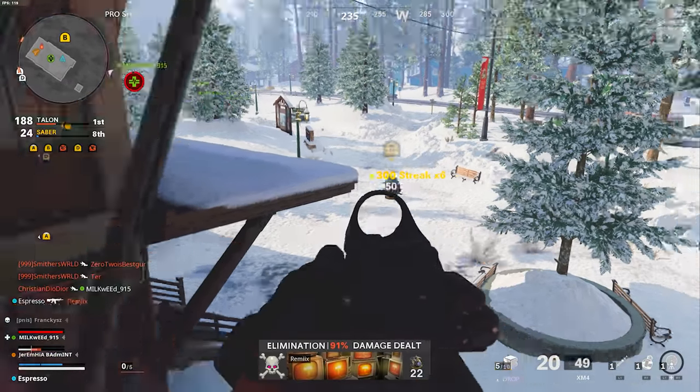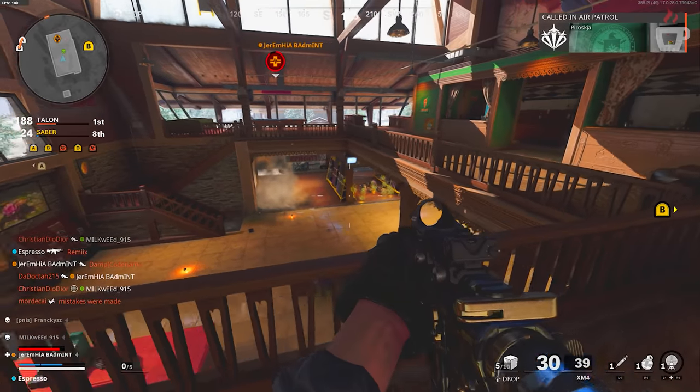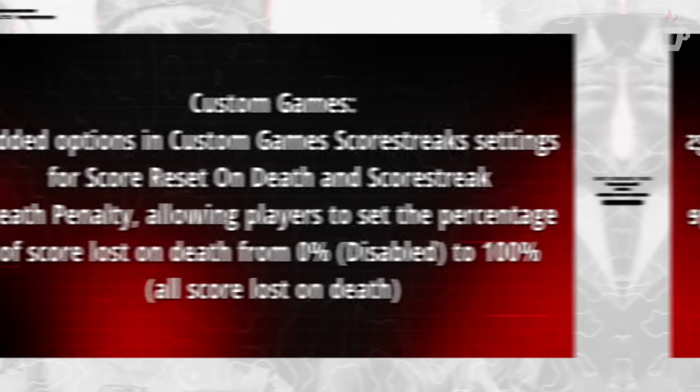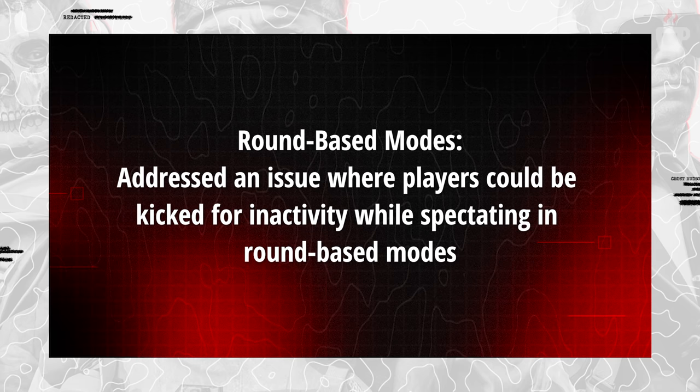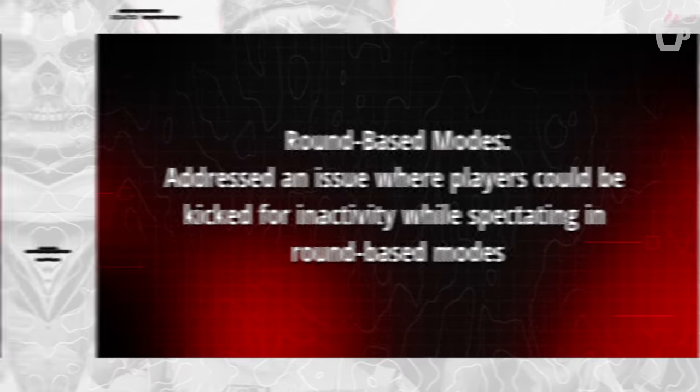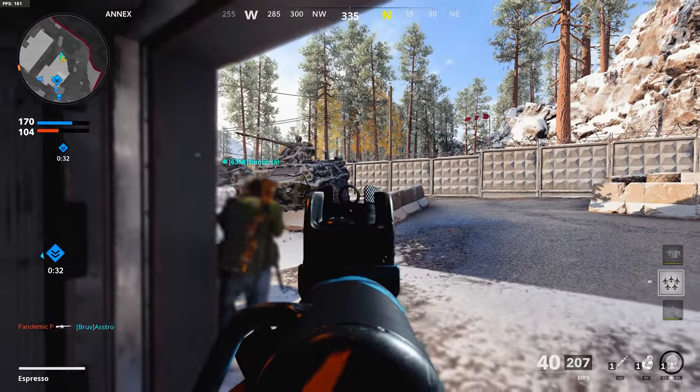For Combined Arms, the interact radius on mounted turrets was adjusted so they're easier to attach to. In Custom Games, new options were added: score reset on death and score streak death penalty, allowing for some, none, or all score to be lost on death. In round-based game modes, a fix was made for players being kicked for inactivity despite actually playing and being active.